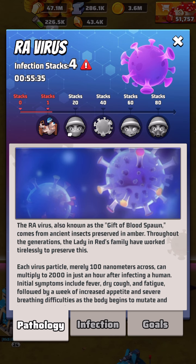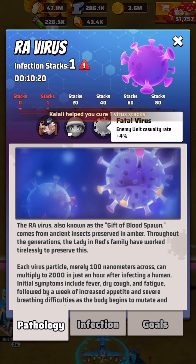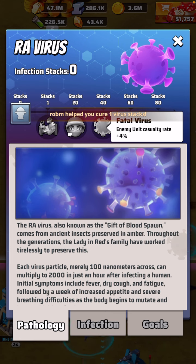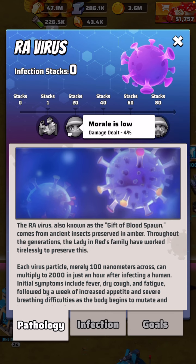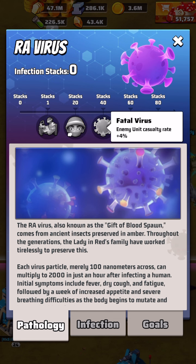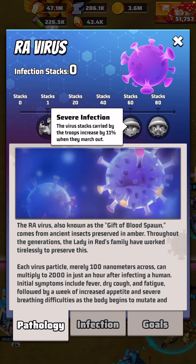If you're trying to purposely get infected there's a strategy to this: once you get to 40 stacks, your enemy unit casualty rate is plus 4 percent. This is something to implement during server war or enemy buster when facing different opponents. Being infected doesn't heavily affect your fighting capacity against other humans — the minus 4 percent is offset by killing them at a 4 percent higher rate. At 60 stacks the virus carried by your troops increases by 11 percent when they march out.